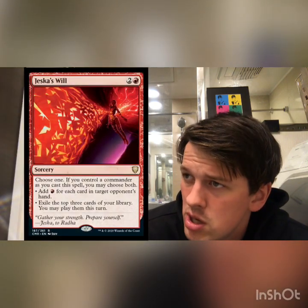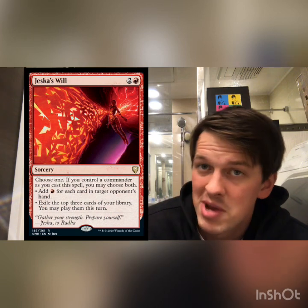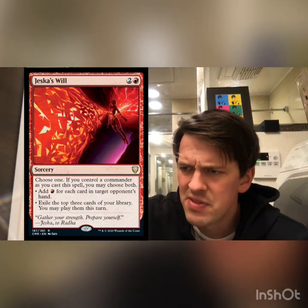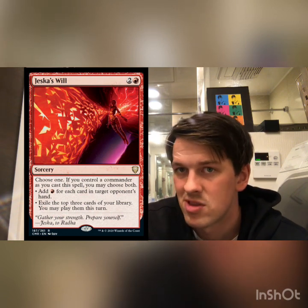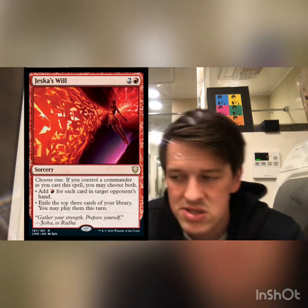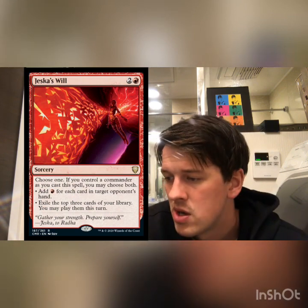Number 5: Jeska's Will — an absolute powerhouse. Any mono-red list is going to love this. It's probably going to be a three-mana sorcery that ramps you four mana, considering you'll likely have an opponent with seven or more cards in their hand. The exile ability is just icing on the cake. If you're playing Rograk, you're always going to be able to get the three cards and the ramp. I think Jeska's Will is going to see a lot of play not only in mono-red decks but in decks with less restrictive mana requirements.